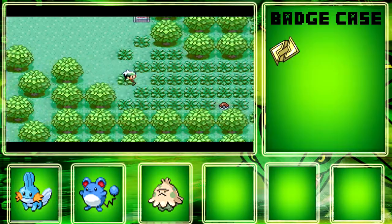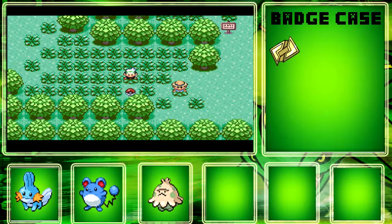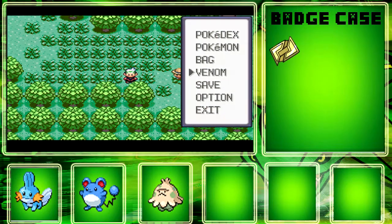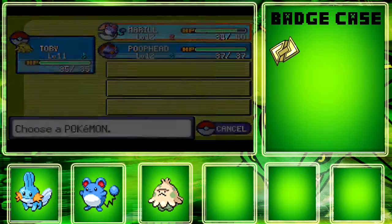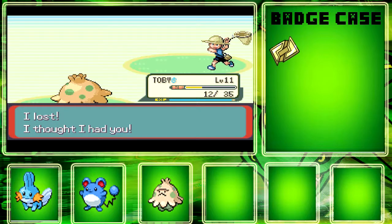If you come down here there's an item — I think it's a Repel. Yeah, it is a Repel. There's a Bug trainer right here which I'll skip because Bug Catchers are usually a little boring to face. Let's put Toby up front. I think I kind of messed up on the file, so I'll be right back.